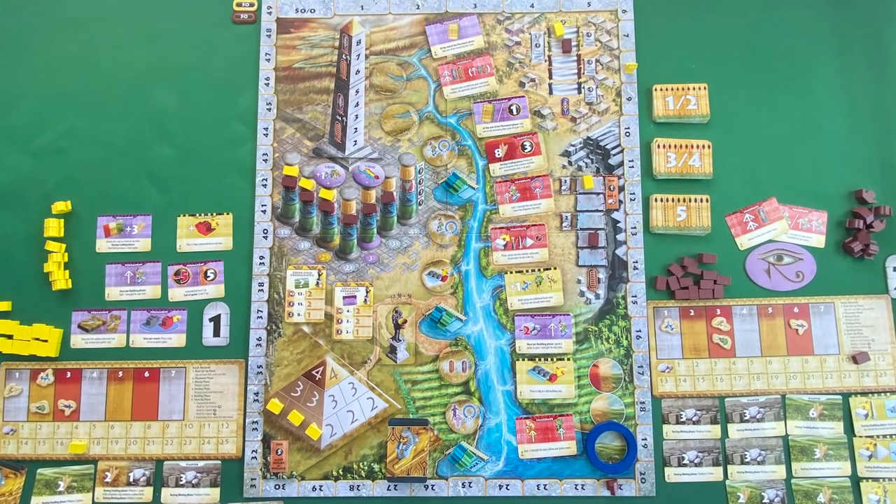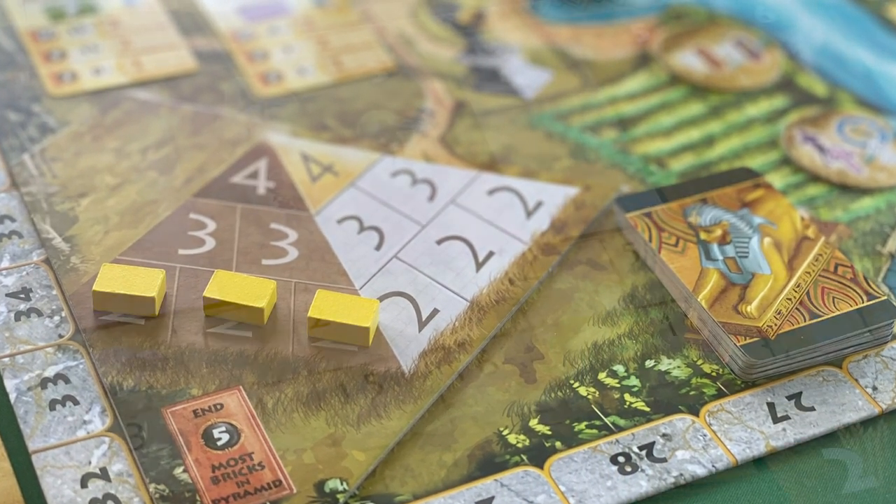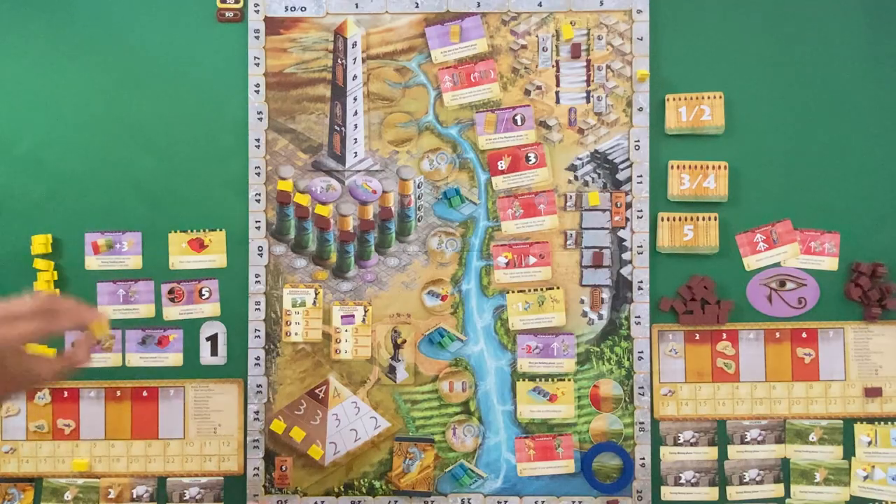It's a game that plays two to four — Maggie hasn't been able to play it solo. In Egypt, we're trying to build monuments like obelisks, pyramids, and statues. The way we do that is we have a crew of workers and a leader, and we're going to be sailing down the Nile.